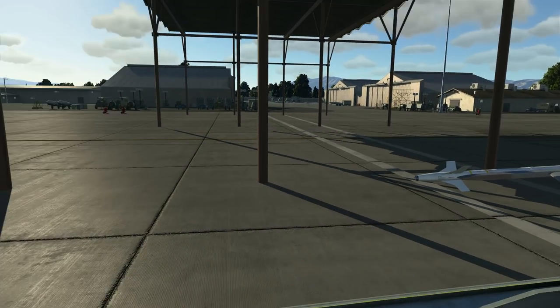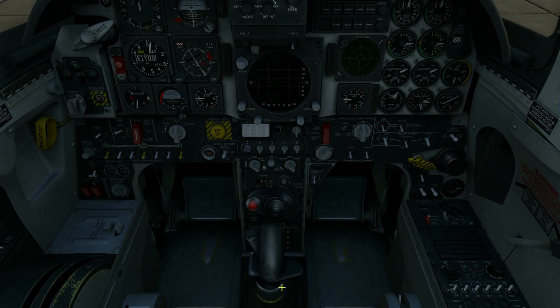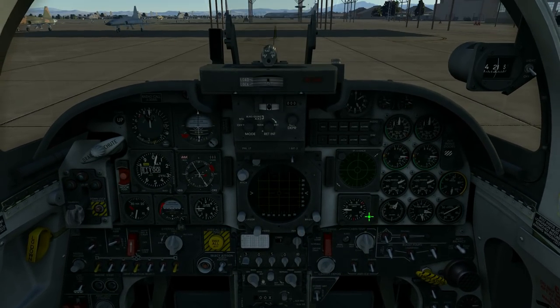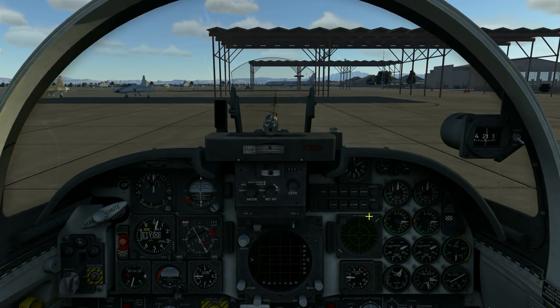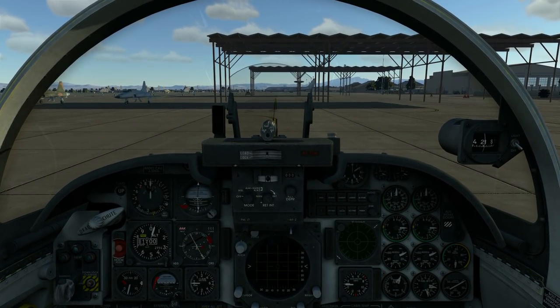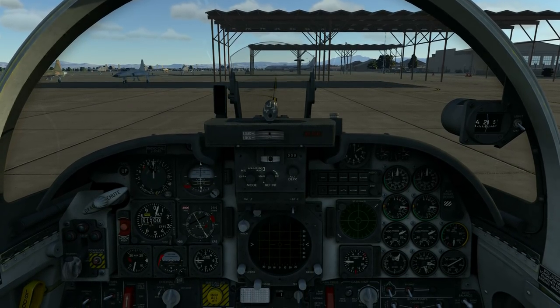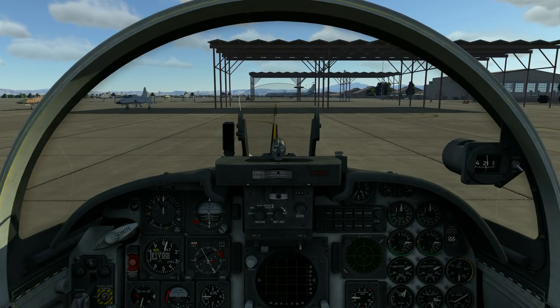Besides the two AIM-9s, we have a fuel tank loaded on our centerline, right below us, so we have an additional bit of fuel especially for the takeoff - the takeoff is quite fuel-consuming. Let's start it up, shall we?